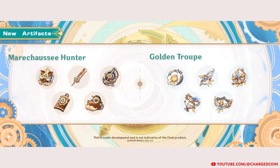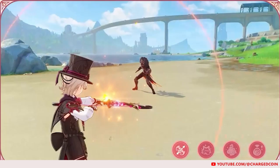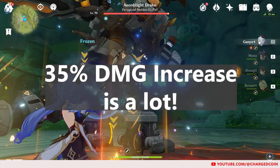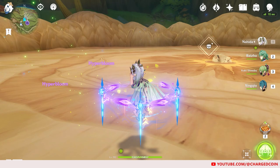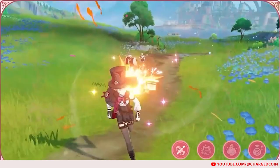But what about the new artifact sets that were announced yesterday — the Marechaussee Hunter and Golden Troupe? What if they are better for Lyney? At this point, as Hoyoverse didn't really announce the set bonuses, we wouldn't know what they are until they release. That said, I would still recommend going for the Wanderer's Troupe instead, as a 35% damage increase for charged attacks is quite significant. What's more, you can actually obtain the Wanderer's Troupe right now, and are likely to already have quite a few in your inventory, since they are obtained from claiming Ley Lines, World Bosses, or Weekly Bosses. This means you can have Lyney already fully built with more optimal substats, compared to having to farm for hundreds of hours on a new Fontaine domain before you can actually start using him.